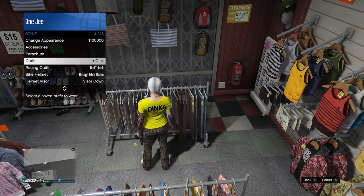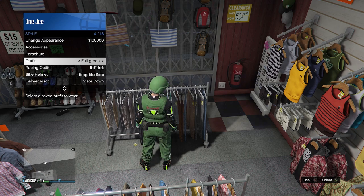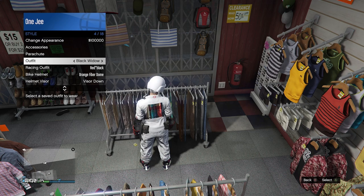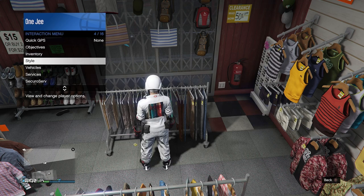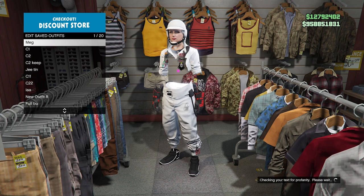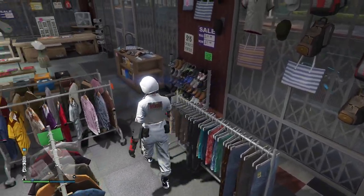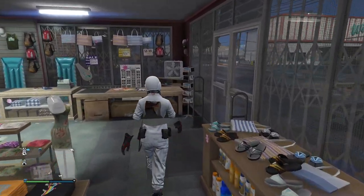Now for the C2 outfit, put on a Biggie shirt and save it as your C2. For merch, put any color joggers - it doesn't matter, we can flip the colors later. You can pick any color joggers; if you have pink that's fine or any different color. Save this as your merch, then head outside the clothing store.